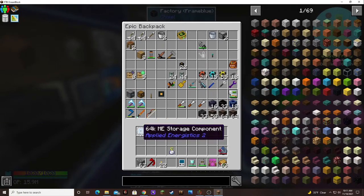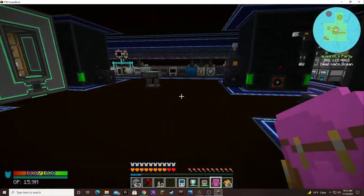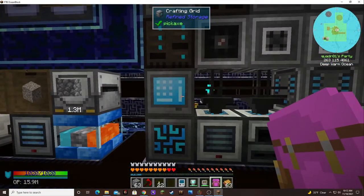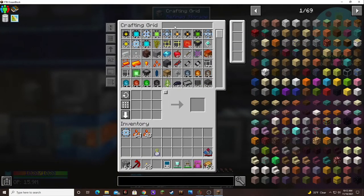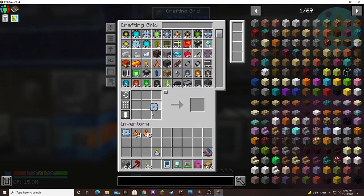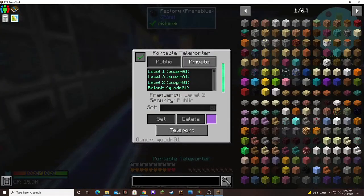I can now request a 64K ME storage drive, which is pretty exciting — not having to do that by hand is fantastic. It was pretty complex to set up, but I did it. It only takes 27 to make 16 — I counted one too many threes — and with what I have it's instant. Done. So that's two more machines we can set up.